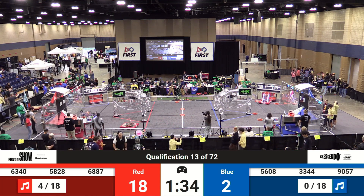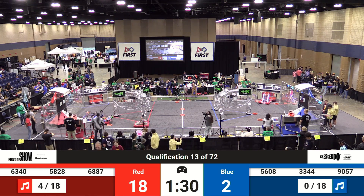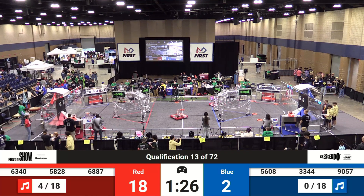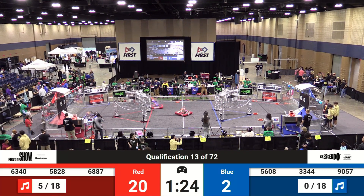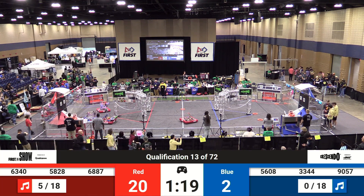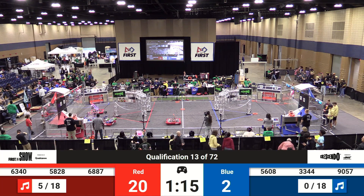90-57 on the Blue Alliance down here and sitting at the Red Alliance subwoofer — they're holding steady right there. It looks like their music is coming to a halt, they're having a little bit of trouble. Writer's block, I believe, right there. As 58-28 spins around trying to get by 90-57 so they can score in that amp.